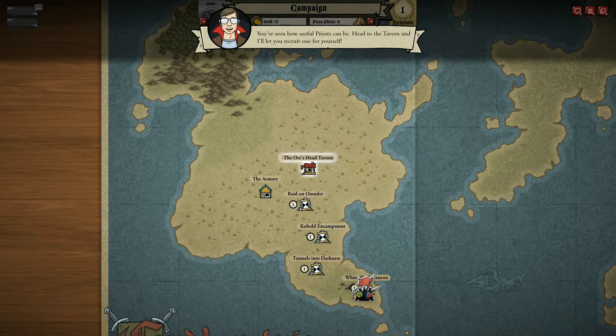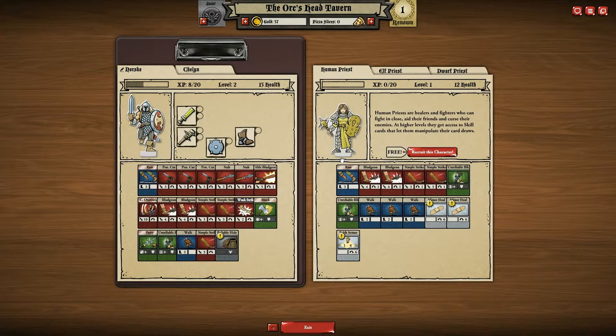In the last episode we did get our mage, and so now we're going to go ahead and get our healer or our priest. We're going to go to the Orc's Head Tavern. Human priests are healers and fighters who can fight in close combat, aid their friends, and curse their enemies.